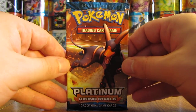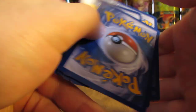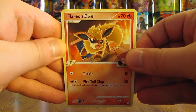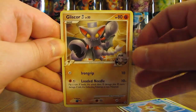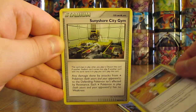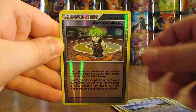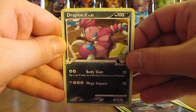Houndoom on this cover artwork. Flareon is the first card, then Feel, Staryu, Gliscor, Wheezing, Flint's Willpower, Sunny Shore City Gym, Pokemon Contest Hall. Aaron's Collection is the Reverse Holo — that's an Uncommon. And the Rare is a Drapion 4, non-holo Rare.